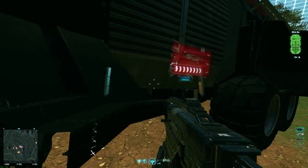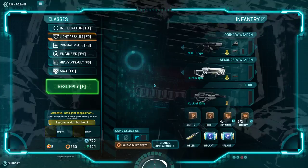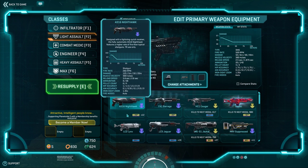Carbines are available on Light Assault and Engineer. I'm just going to go from top to bottom, try to pause and make comments about each weapon, and eventually give a general overview of my opinion of each weapon before we finish the video.